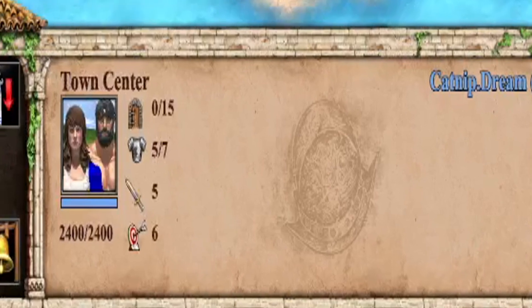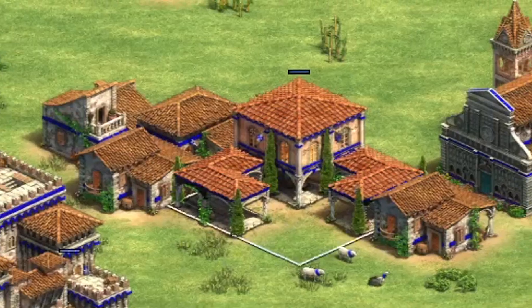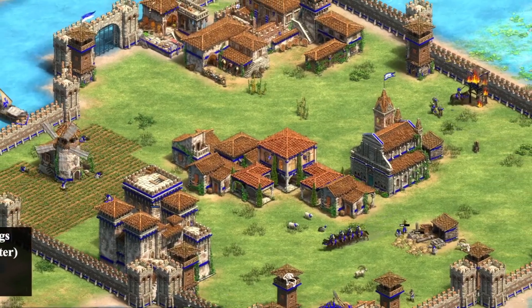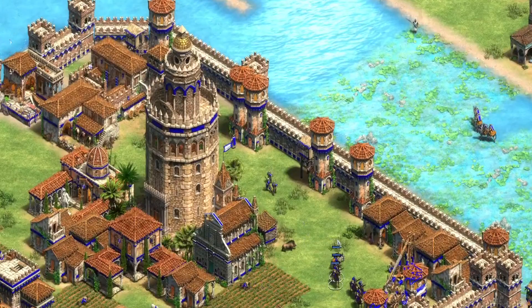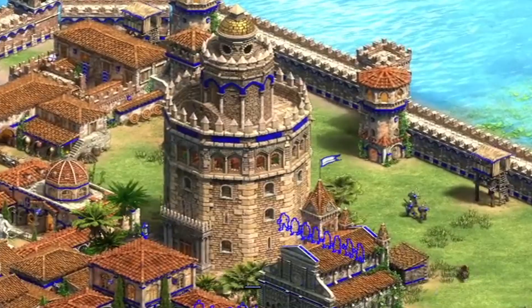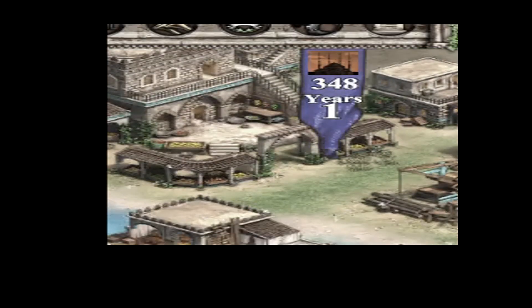I felt it was time to move on to the fourth and final age — Imperial Age! Anyone with half a brain and a tiny bit of Age of Empires knowledge would have already worked out what I was attempting to do. But for those who don't — it was a wonder. I'm building a wonder. If a player can build a wonder and protect it for over a hundred years, that counts as a win. Apparently it's 350 years — I swear when I first started playing it was a hundred. But anyway, 350.